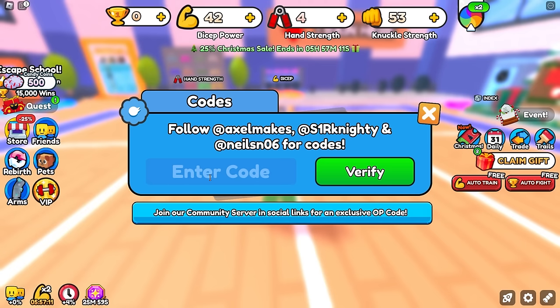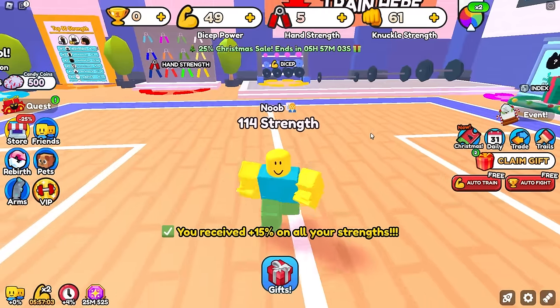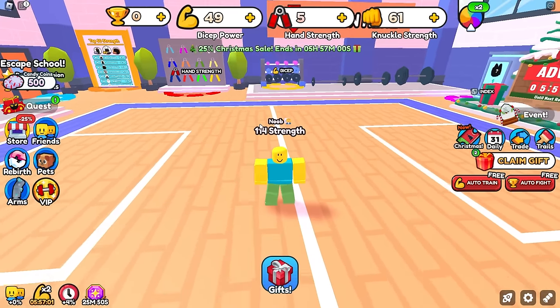The first code is '5k reactions'. Type it in, click verify, and this will give you a plus 15% on all of your strengths. We're currently at 114 — we started at 100.